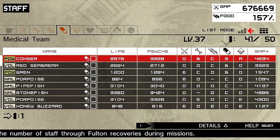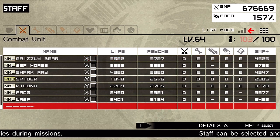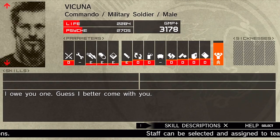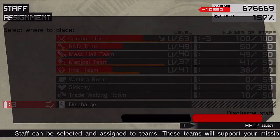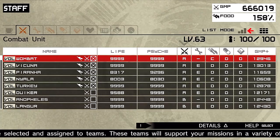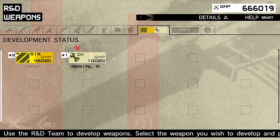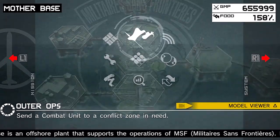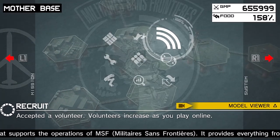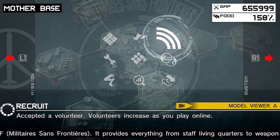We got a whole bunch of good soldiers for teams that need development, like the Intel team and the medical team. I'm pretty full on the R&D team and the combat team, and I need to get rid of some people from the combat team. I really don't need those guys - I just need guys with higher ranks. You're fired! We're finally starting to get more soldiers for the medical team and the Intel team. Let's get those mines developed, then I'll go recruit more volunteers and reorganize MSF.